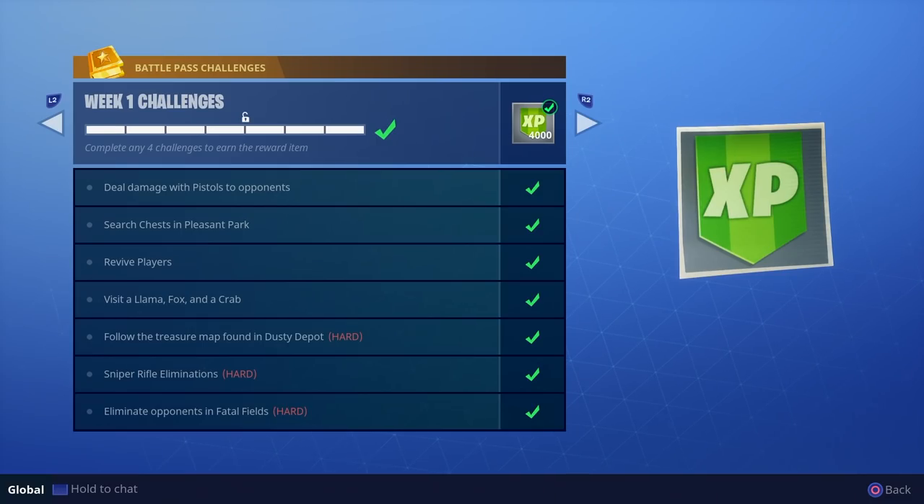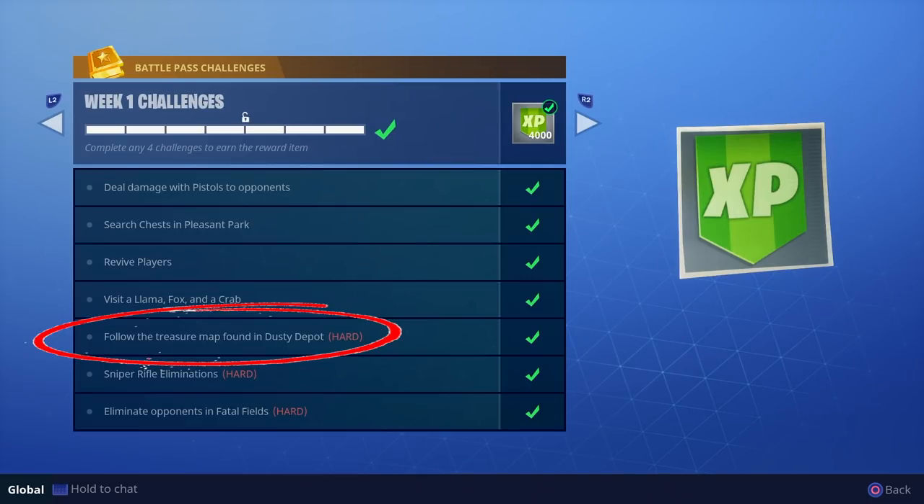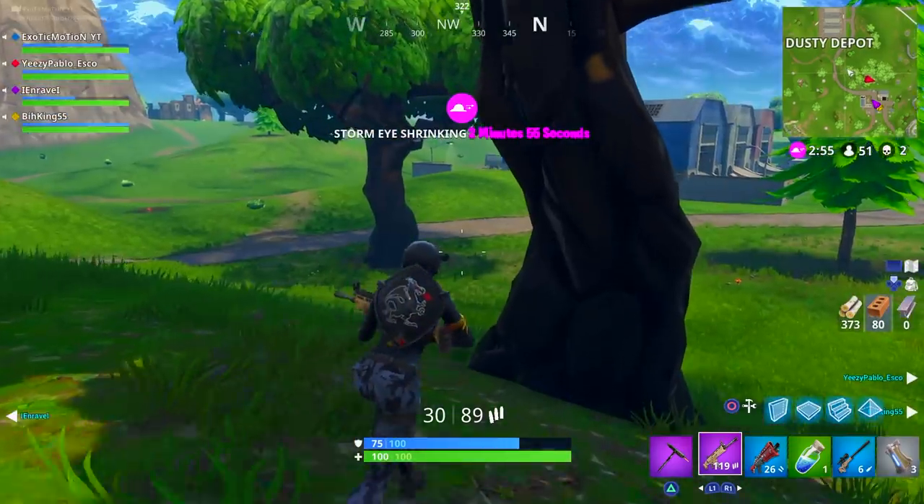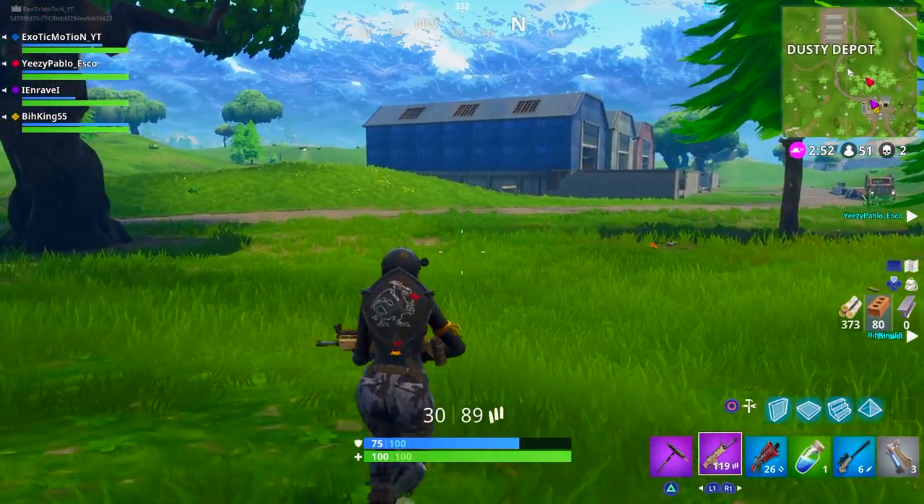Starting with my favorite challenge: follow the treasure map found in Dusty Depot. This one is extremely fun — basically, if you go into Dusty Depot there's a little map, and the map tells you exactly where to go. You don't have to read the map; you can literally just go to the location and get it. But I suggest doing it with your friends. Let's go to Dusty and see what that treasure map does.